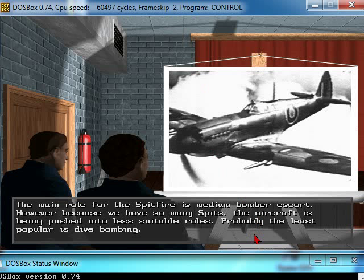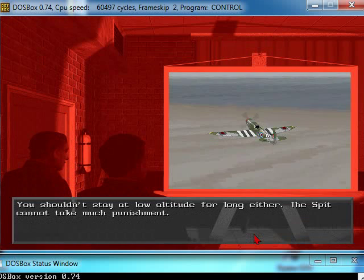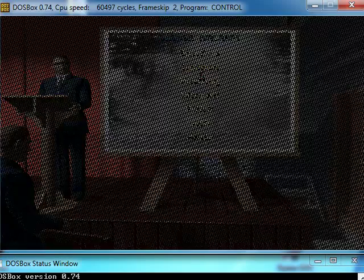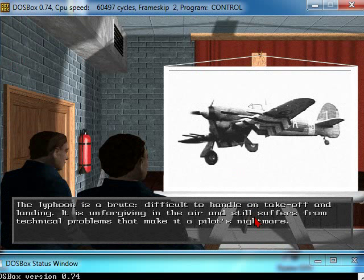You really shouldn't stay at low altitudes for long, because the Spitfire can't take an awful lot of punishment. On the other hand, there is also the Typhoon that you saw before — apparently a brute, difficult to handle on takeoff and landing, unforgiving in the air with technical problems. But it's a formidable weapon in the right hands, and it's good at low altitudes with a better turn rate than the German Focke-Wulf 190.